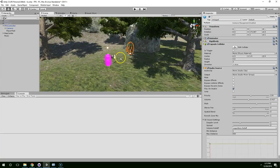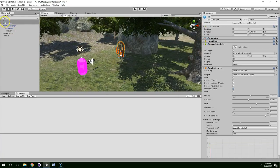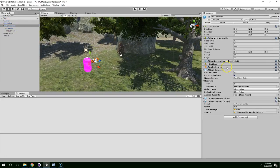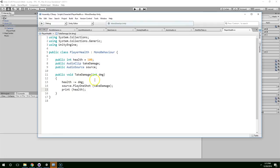Hello and welcome back. We're pretty close to wrapping up this project. In this video, I'm going to create an endgame condition where the player can die and possibly save their high score — that might have to wait until next video. But we already have a health script where they can start taking damage.